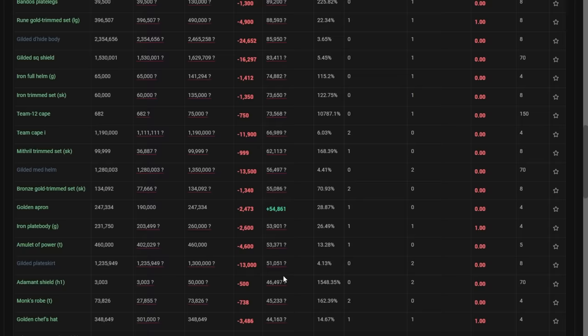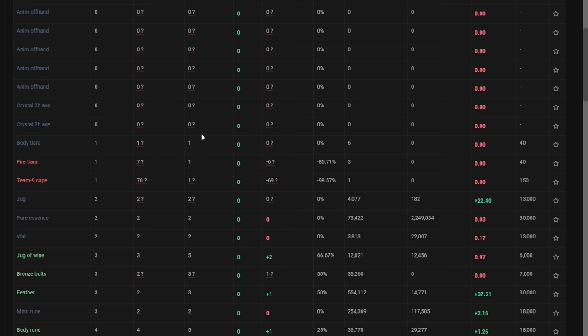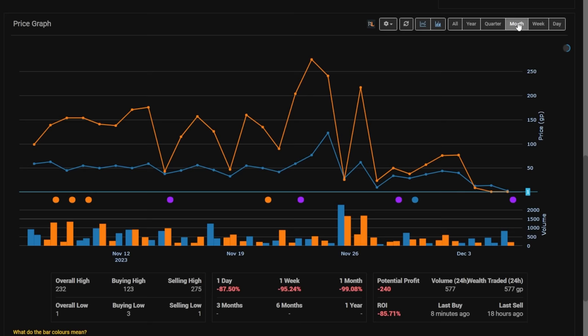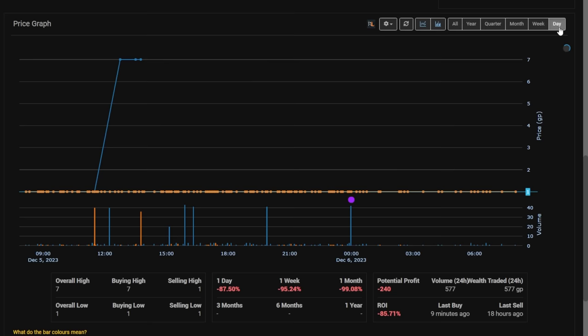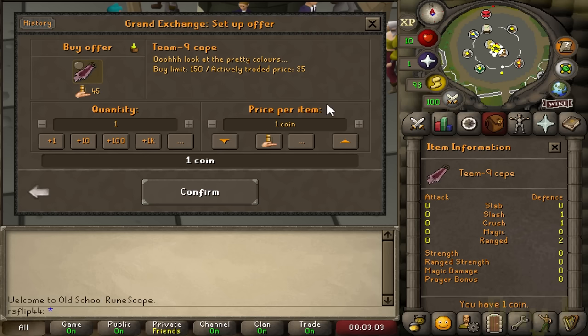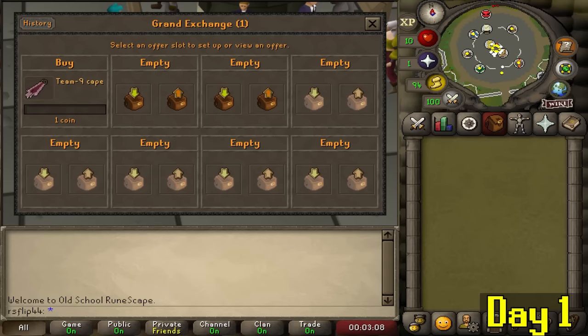We hopped on the GE tracker and went down to the cheapest items, looking for ones selling for one gold. We have like a fire tiara, body tiara, but one that caught my interest is the Team Cape 9, mainly because it's obscure enough that we might actually buy it for one coin and sell it for around 70 - a 70x return. The graph shows it was selling for a couple hundred most of the time, but last week they bottomed out at one GP, so hopefully we should be able to buy this quickly.